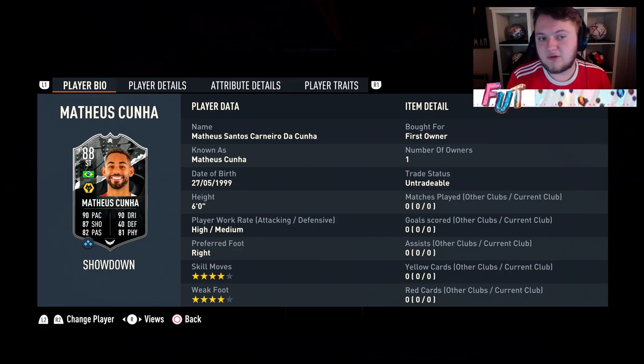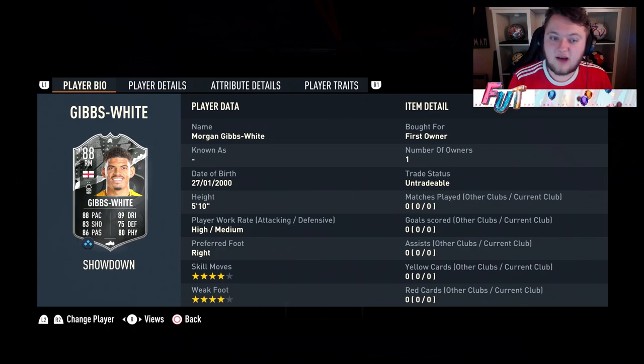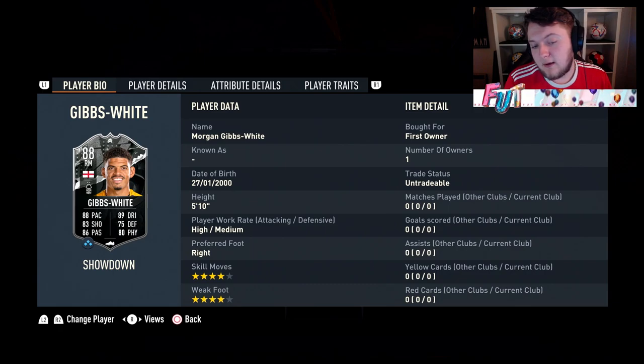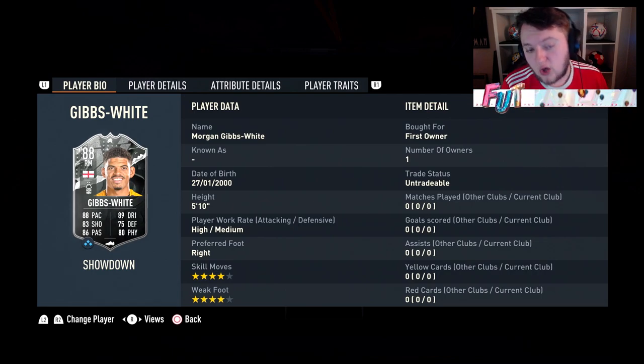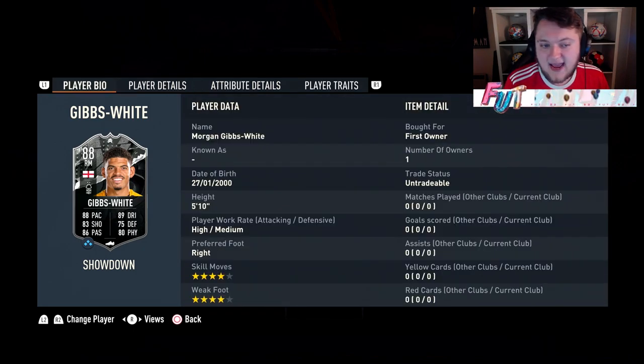We'll be playing him in the 4-1-2-1-2 narrow at striker alongside Antonio, with Morgan Gibbs-White in behind. For Morgan Gibbs-White, 86, 85 and 83 rated squads for this card. EA have made him expensive because he's 4-star, 4-star with 88 pace and 89 dribbling, 83 shooting, 86 passing and 80 physical, as well as 75 defending — which really isn't bad for a CAM.